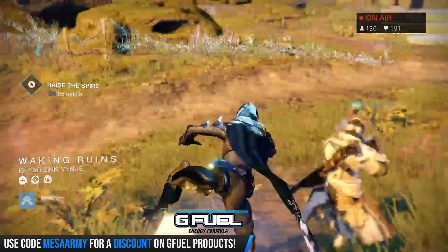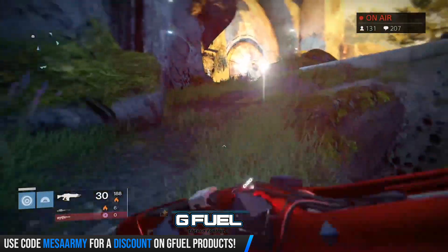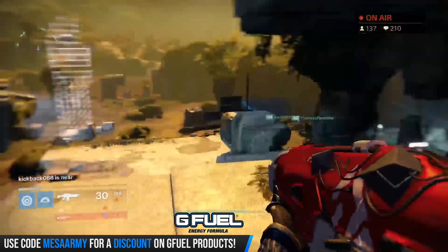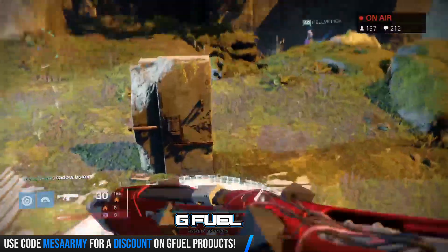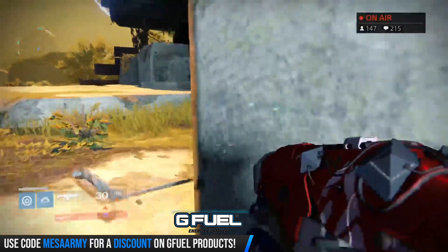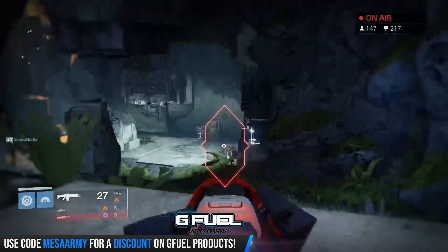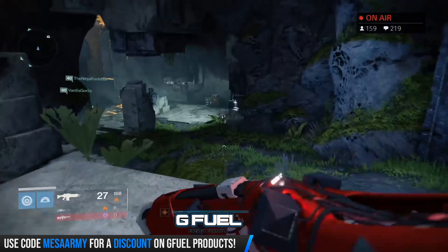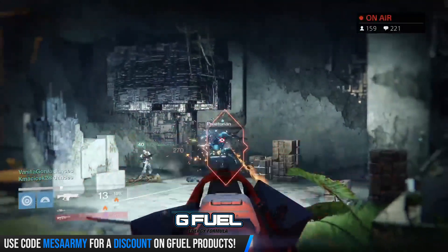First things first, we need to get into the Vault door. Keep in mind, this is a refresher guide and there will be changes — I'll make guides per encounter when the raid drops. We need to form the Spire, which is in the middle of the open space on Venus. In front of the Vault door there's a middle plate, a left plate, and a right plate. You'll have two Guardians on each plate, and once you stand on them long enough, the Spire will form and the Vault door will open.